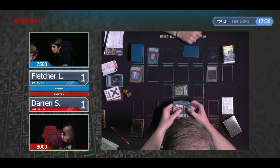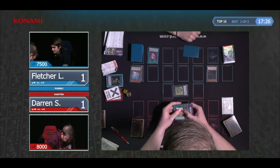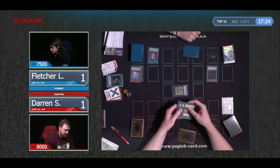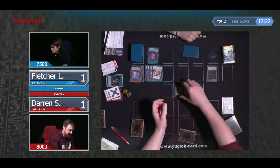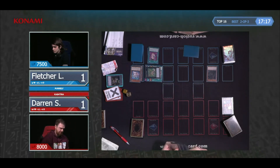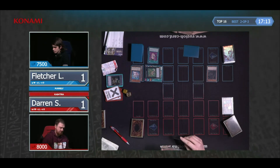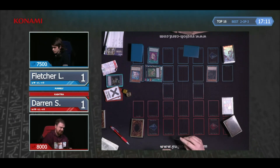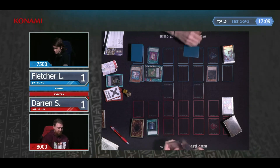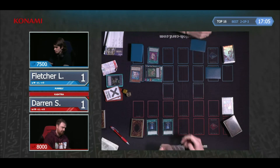Fletcher's last card is Ash Blossom, so this hasn't been a super opening. It just depends if you've got a way to deal with the Vanity's Fiend — and as you said, Book of Moon works perfectly well. I'm struggling to see a lot of engine in Darren's hand here — I'm hoping that's not all defensive cards.